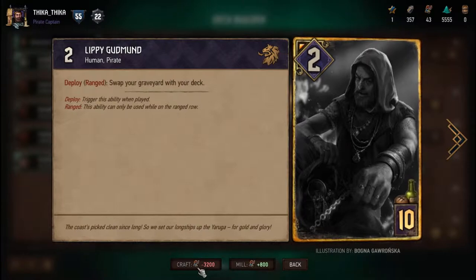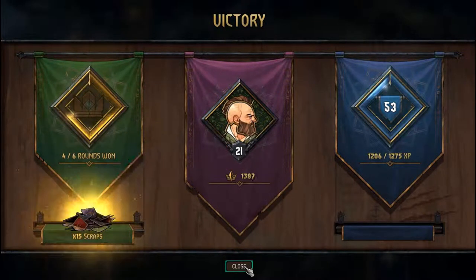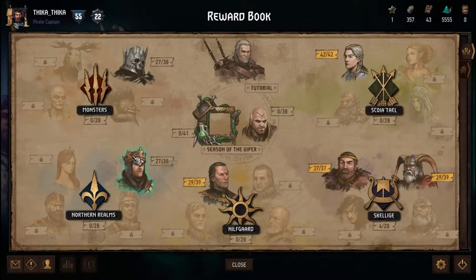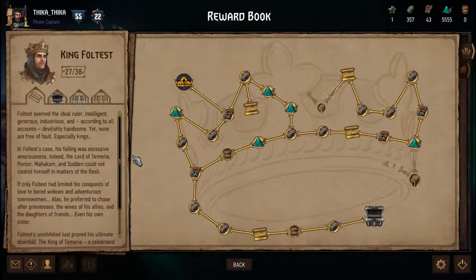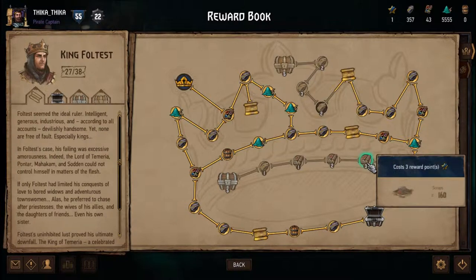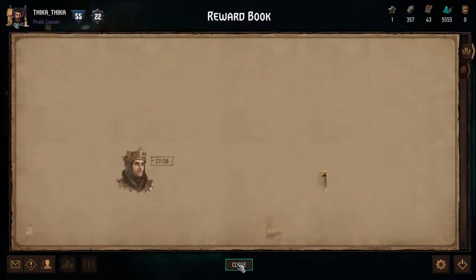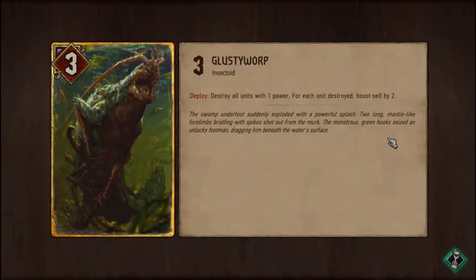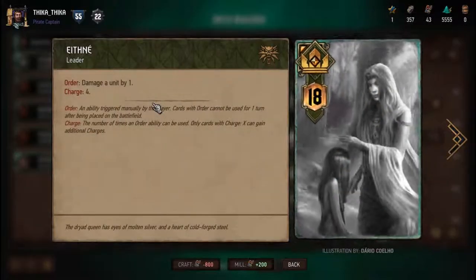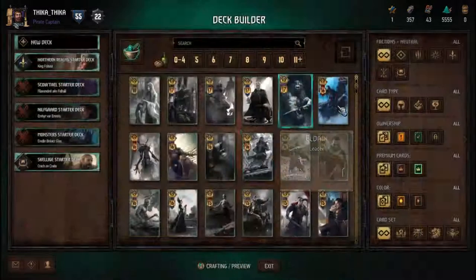Just like ore, scraps are obtained through winning rounds in matches, receiving GGs from opponents, and by unlocking nodes in the Reward Book. You can also gain scraps by destroying cards. That will be all about scraps.